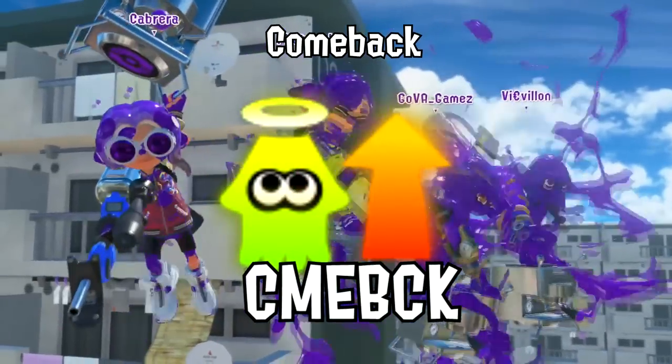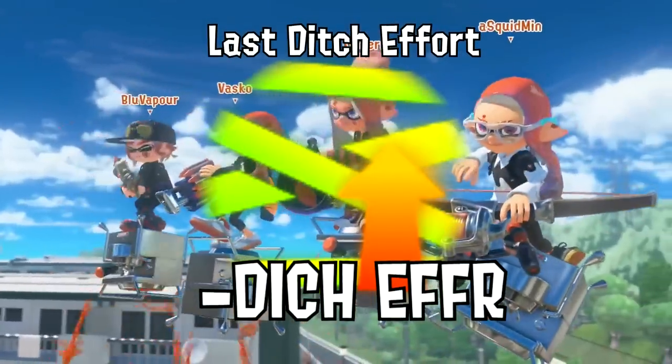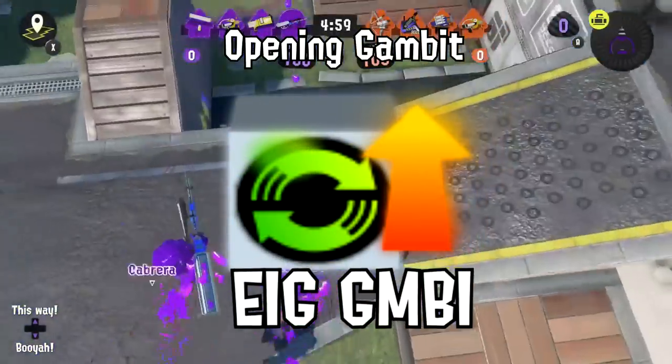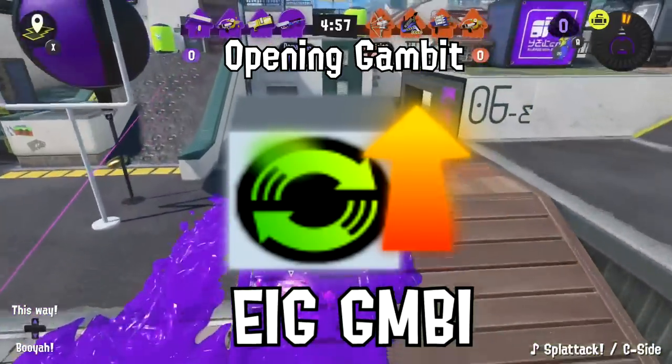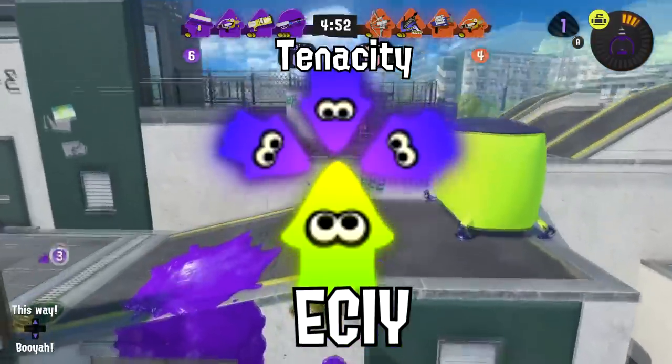Here's a classic ability. Do you remember trying to spam bombs? Well, you need some Dich Affair. If you want to make a push in those first 30 seconds, you need I-gumby. Teammates not that great? Then maybe you need some SE.